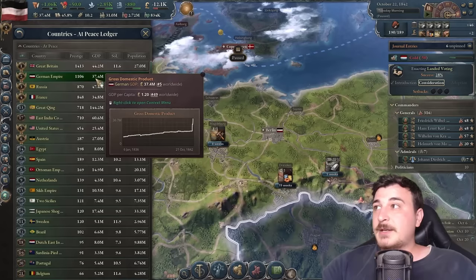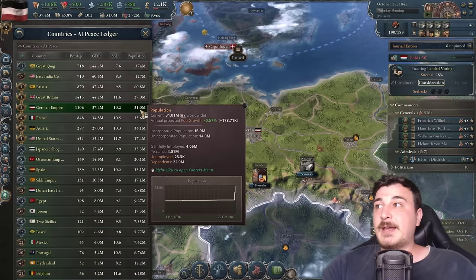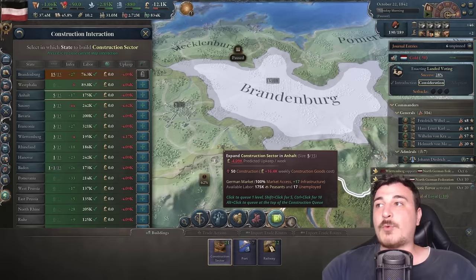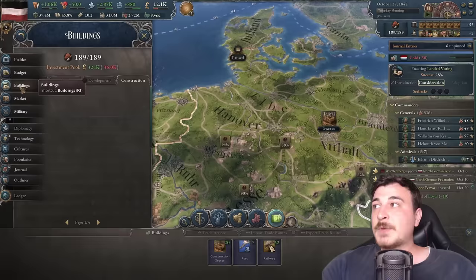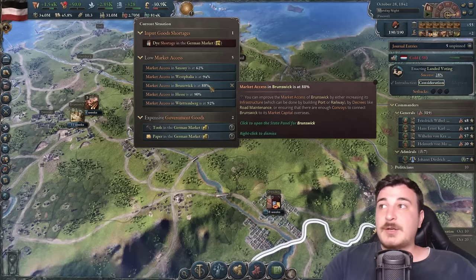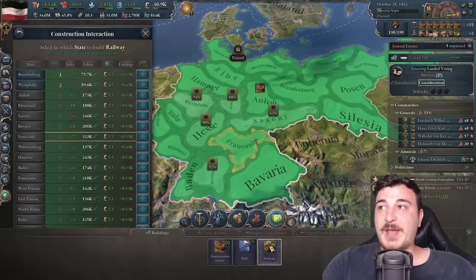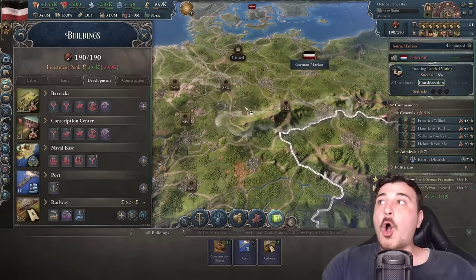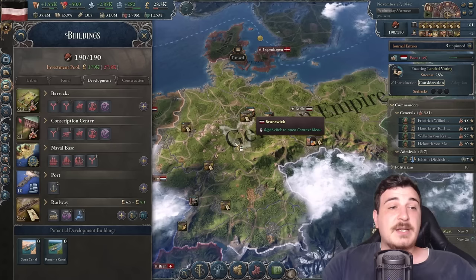We now have more GDP than before, tons of prestige, and a lot more population. We have 189 construction sectors but want more — let's max out Anhalt at 15. We also need to standardize production methods to the best available. Several journal entries completed without much work because we inherited universities from the integrated nations. Market access is low in many new provinces, so let's build railways in Saxony and other areas — market access should always be a priority.